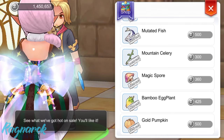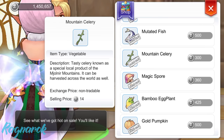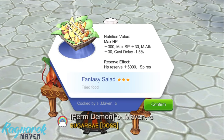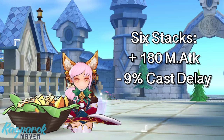However, note that there is a daily limit for the purchase of rare ingredients. Thus, later on, I'll show you guys where we can farm our ingredients. Going back to the fantasy salad, this will give us plus 30 magic attack and less 1.5% cast delay for each stack. If we have 6 stacks of fantasy salad, we would have an additional 180 magic attack and less 9% cast delay.